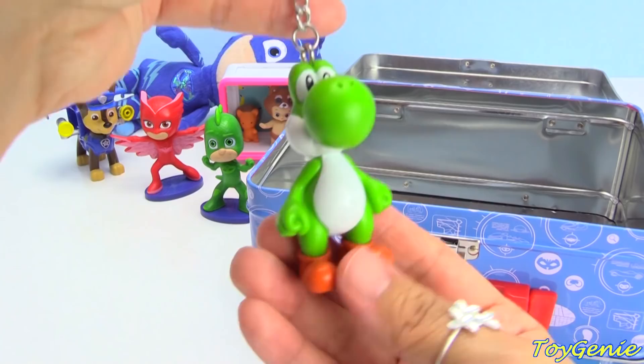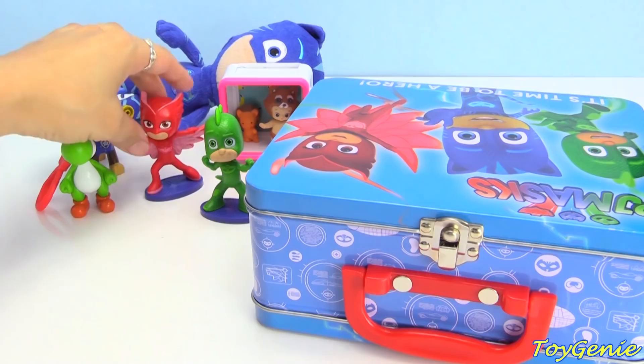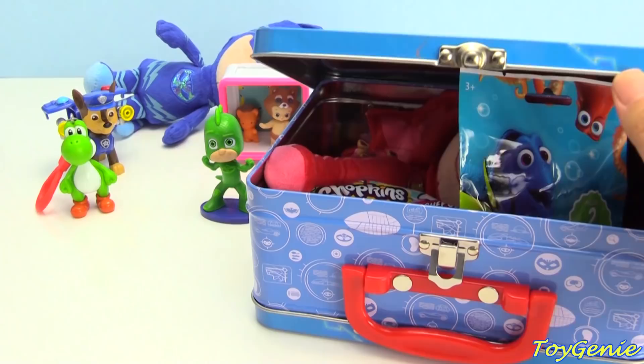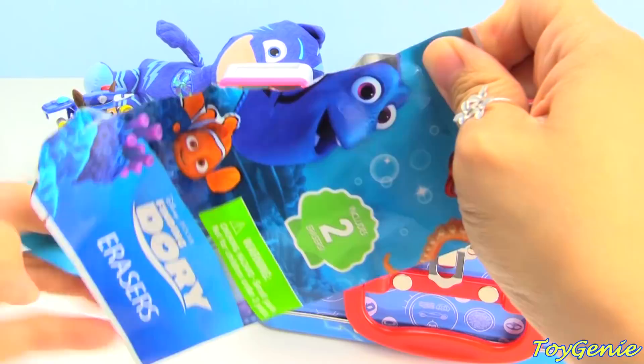I think Owlette wants to give this a try too — come on Owlette! Let's have her stand on the box. Whoa, Owlette's gone too! Let's take a look. More surprises! Super awesome, look — we have Finding Dory erasers. Let's open this up. We have Dory and Nemo, and they're super flexible.